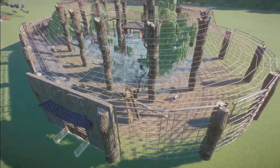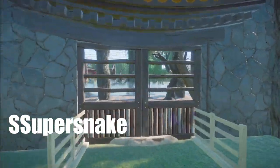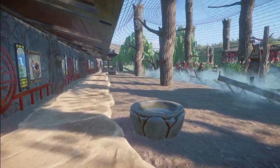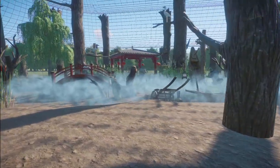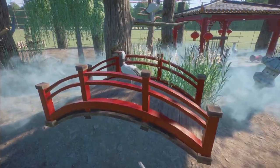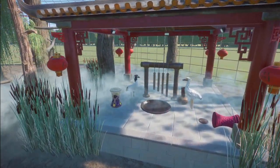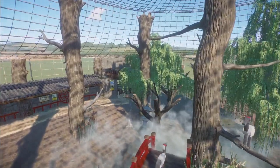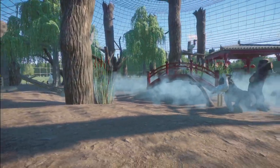We have Cranes and Stork Aviary made here by Super Snake. You can bring this into your zoo for right around $63,000. What a really nice job this is. Thank you so much for sharing this aviary with us.